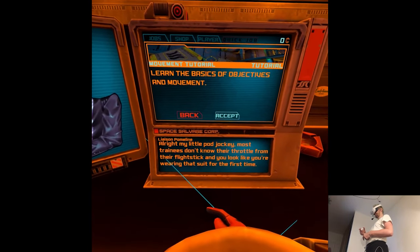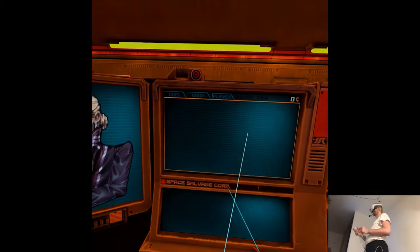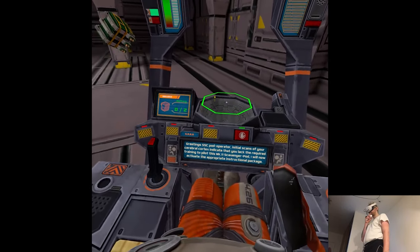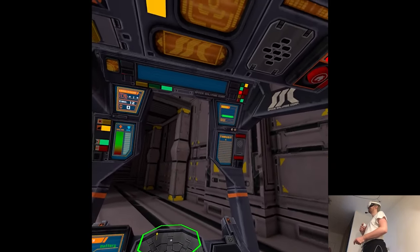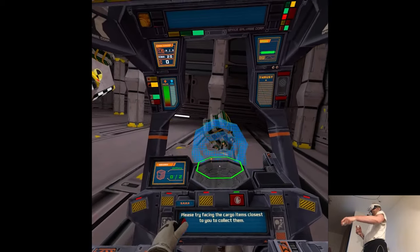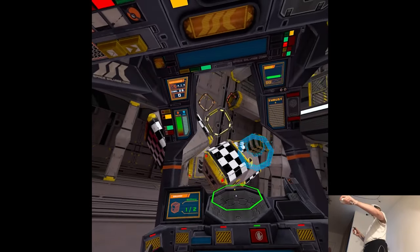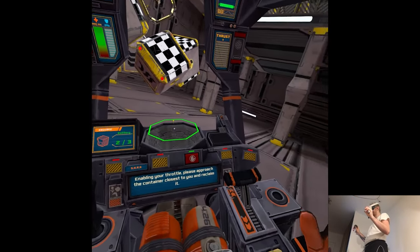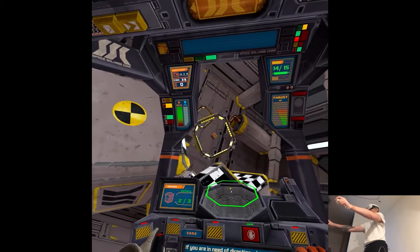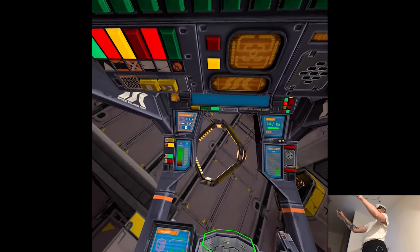My little pod jockey — most trainees don't know their throttle from the flight stick, and you look like you're wearing that suit for the first time. Let's go. The tutorial instructs me to use the joystick to manipulate yaw and pitch, then face the cargo compartment to collect. Wow, it's kind of trippy — it automatically collects. Oh my god, I need to sit down for this. Enable your throttle and approach the container closest to you to reclaim it. Holy cow, this is intense.